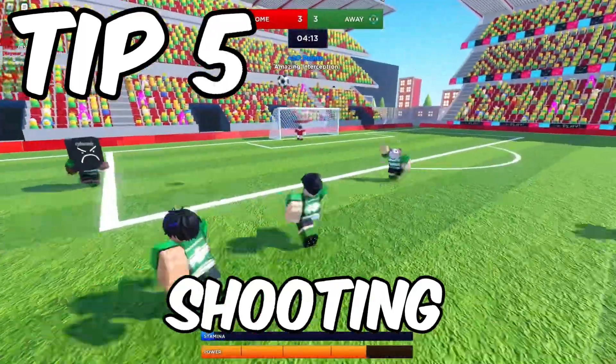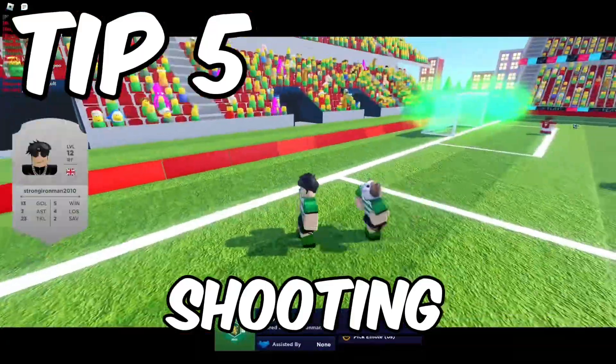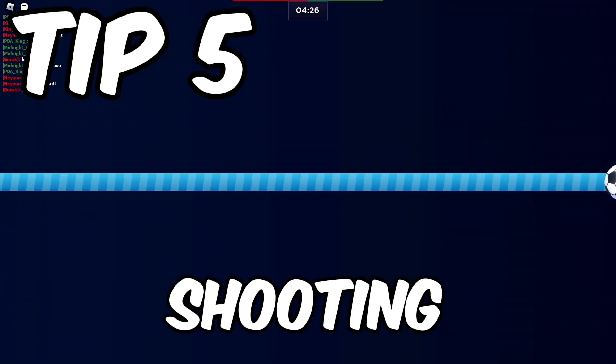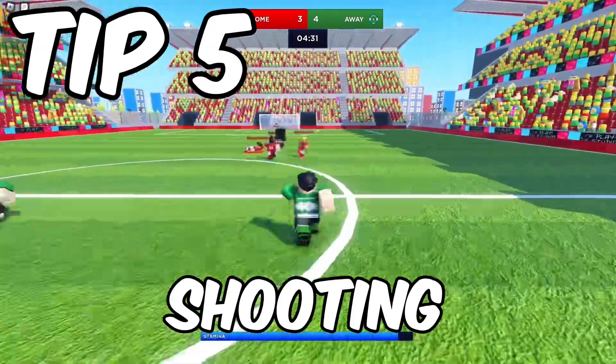Shooting: rarely shoot from stupid ranges, as this would be easy for the opponent's keeper to collect the ball and start a counter attack. Aim for the corners as they're the hardest to save from.